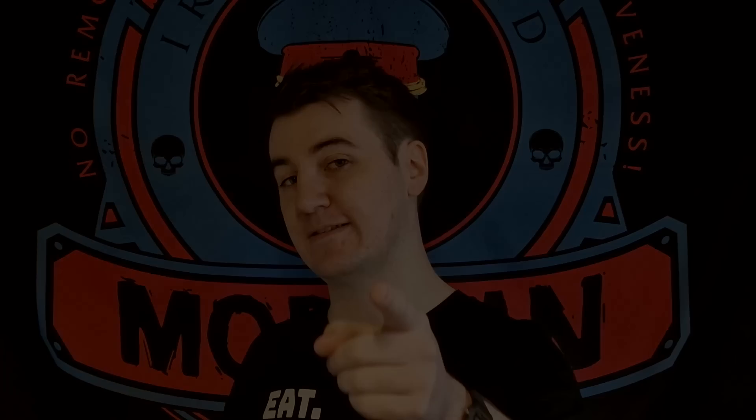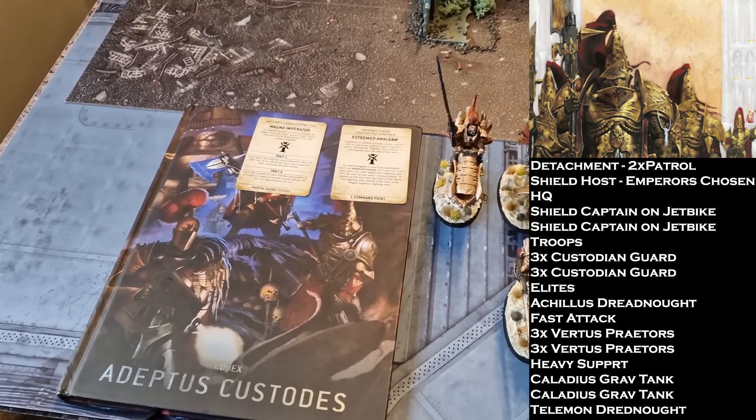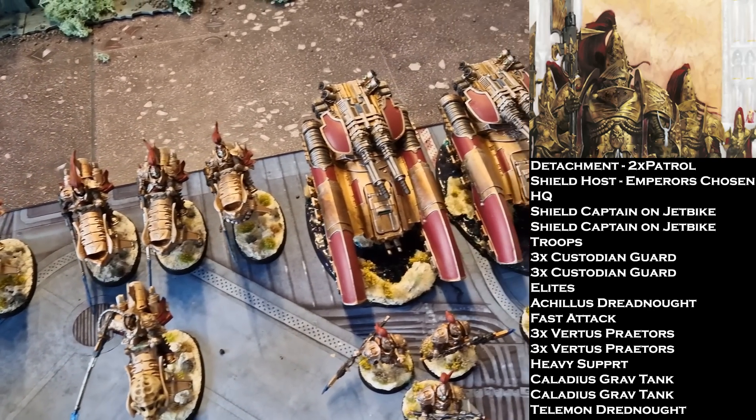Now I'll hand over to Tom for his Custodes list. I'm running two patrols today. I have two Dawneagle Jetbike Captains — one has two warlord traits: Superior Creation and Radiant Mantle, giving him a 5-up feel no pain and minus one to hit in combat and shooting at all times.